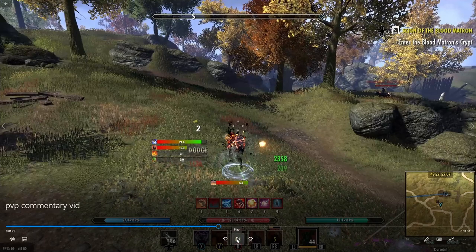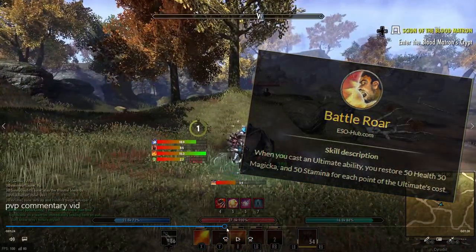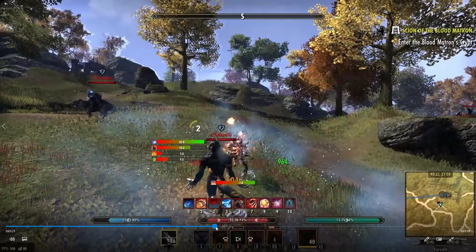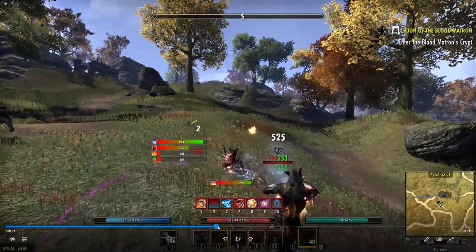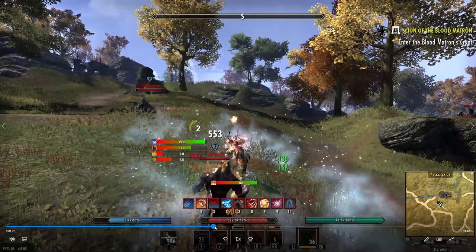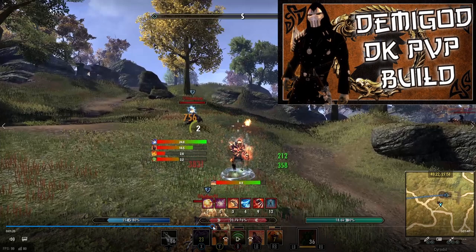That's a really good habit to get into on your DK: just throw your ult out whenever you can to abuse the Battle Roar passive to get your resources back. Now let me explain what I did right here — if you guys are unfamiliar with Iron Blood, it does put a snare on you. One way to get around the snare — it is unpredictable, mind you, you cannot just purchase it away — one mechanic I really like on my Demigod Magic Dragon Knight PvP build is how to b-hop or bunny hop.